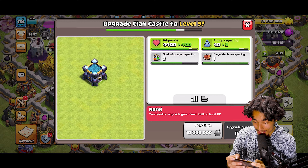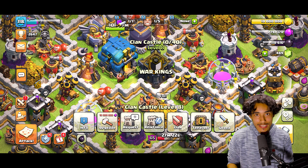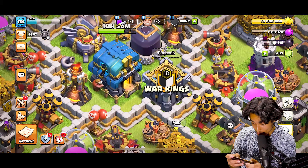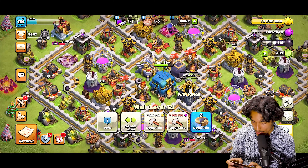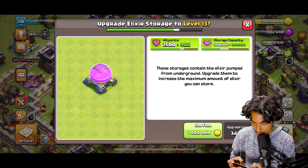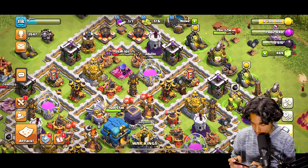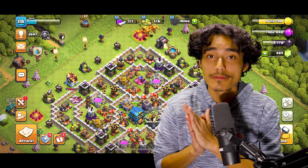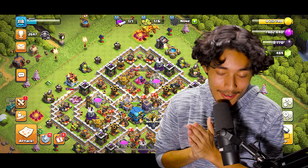Once the dragons start getting low I'm definitely activating the Warden — that dragon is getting low. Putting the King in, then the Queen behind. Now I can freeze it. I'm gonna freeze it again. Come on dragons on the left, come on! Where's the Queen? She's inside — let me activate her ability.